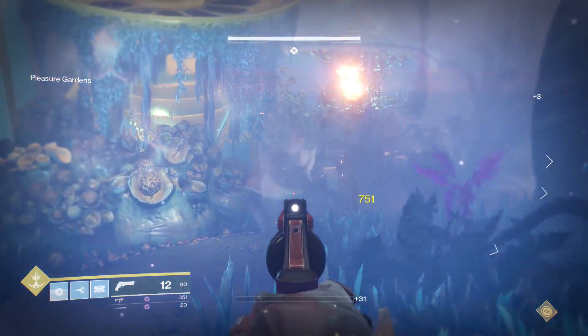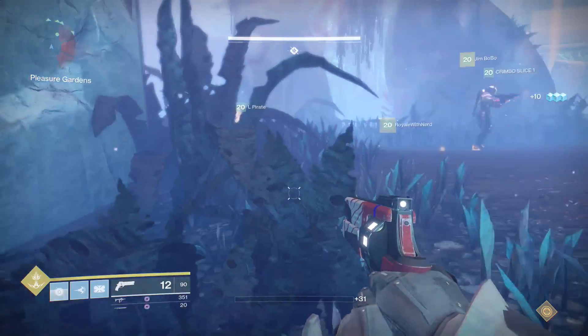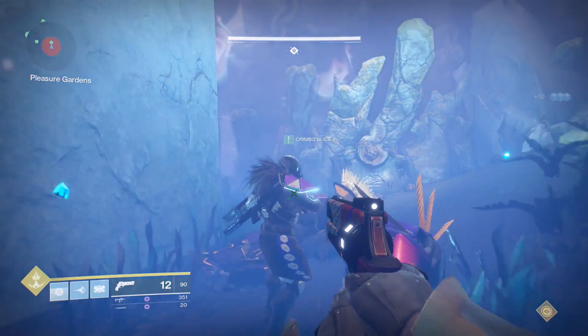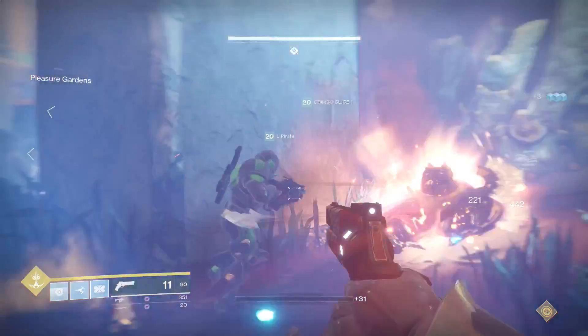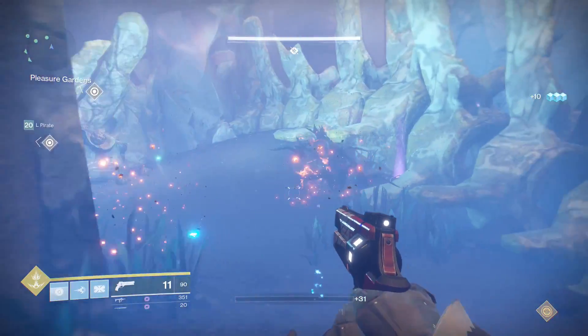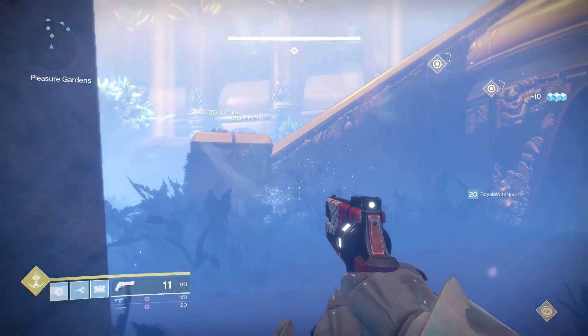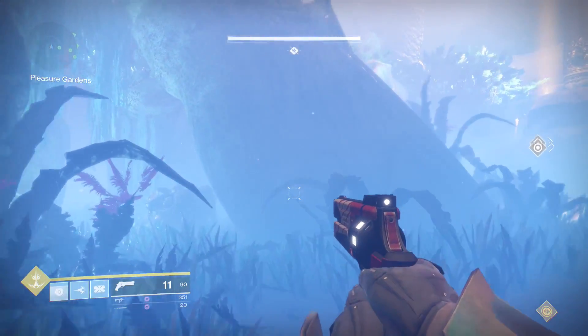Make sure that you have a high damage super like Striker with pulse grenades, Nova Bomb, something that continually damages enemies. If you need more heavy, just jump into the crevices at the base of the statue and start over. You keep your heavy and then you can get more to drop by killing the yellow bars. You can also farm your super this way, which is very helpful.